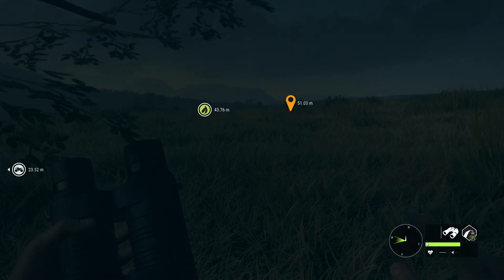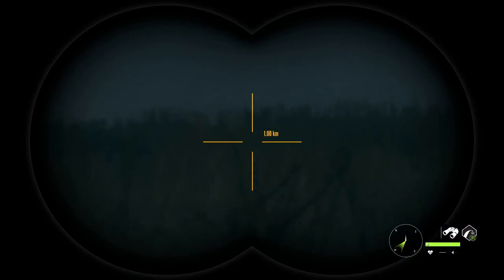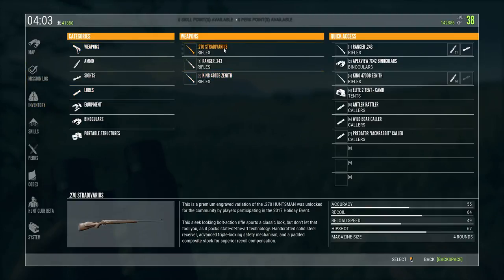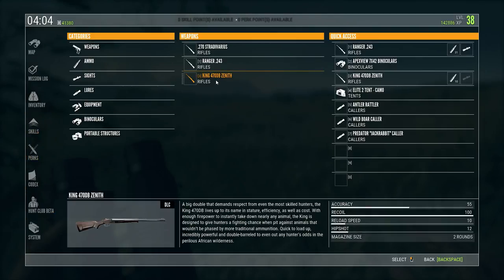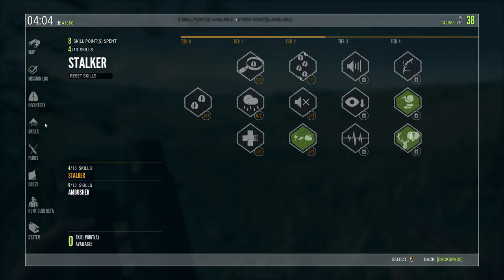This is part of the waiting game in this game. Some people hate this aspect, some people love it. My loadout right now: I've got the Strata, the Ranger, and the King 47 DB Zenith — quick to load, incredibly powerful, and double-barreled. You get two shots but you can't shoot both at the same time since it's kind of like a shotgun.